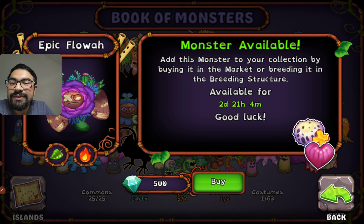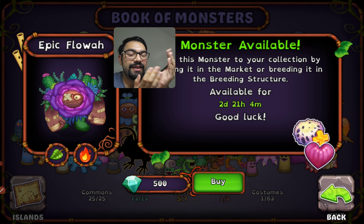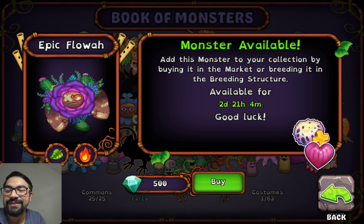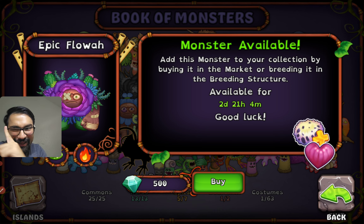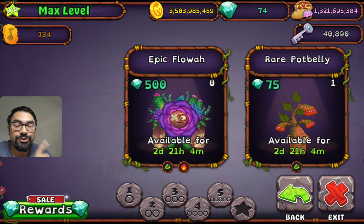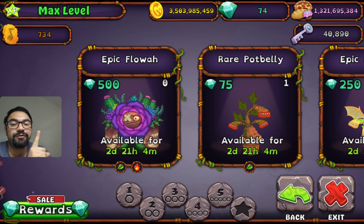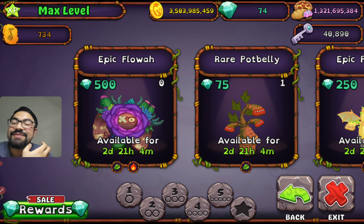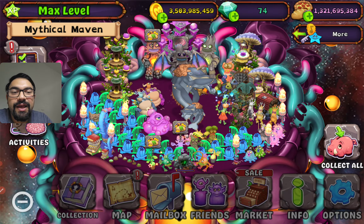Epic Floa is available for two days, so good luck everyone — this is your epic monster with a bandage. Go to the market and the monsters tab and be sure you can see the page where Epic Floa is available, otherwise it's really difficult to find and breed. Please save your diamonds at all times — I spend all of mine every time.